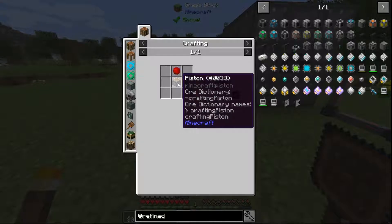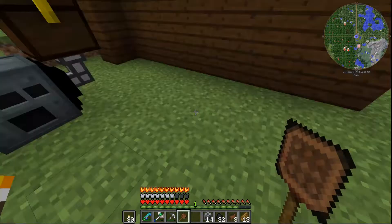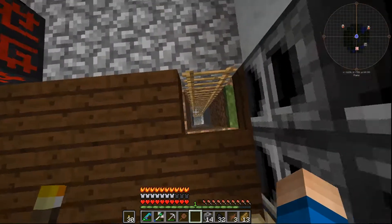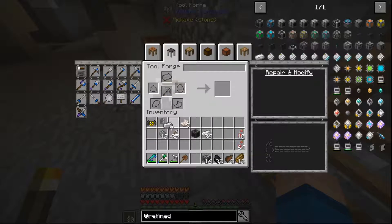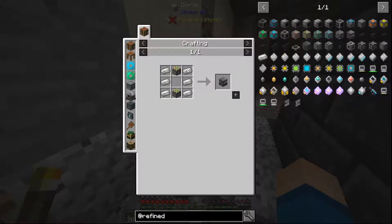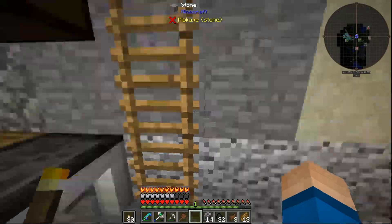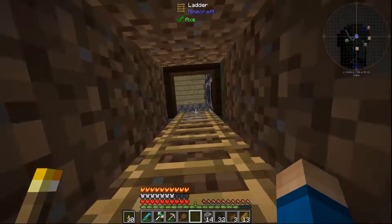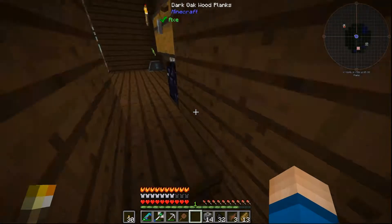And a slime ball and a piston. Oh, I need two more iron — let's go get the iron real quick. And we're just going to take it from there. What else did I need? I need redstone. So I need six planks, eight cobble, and two redstone.